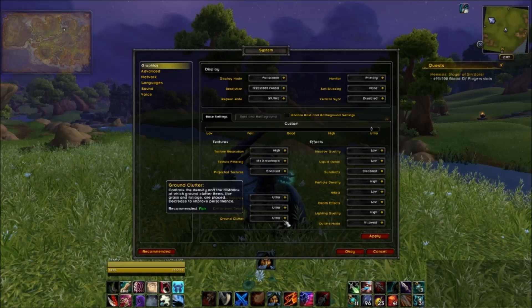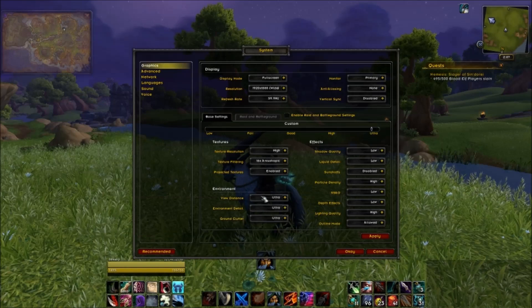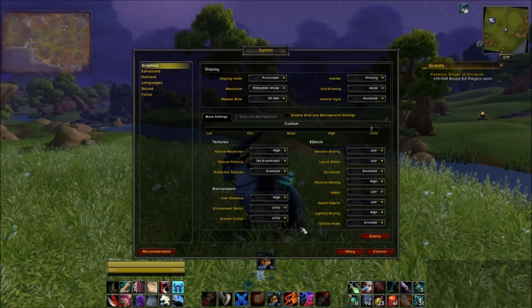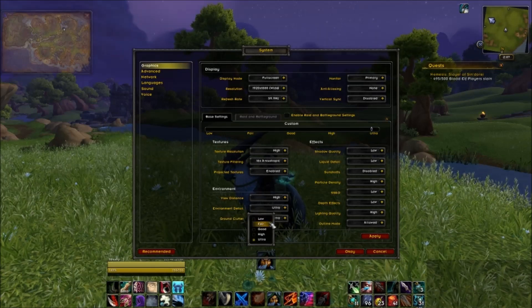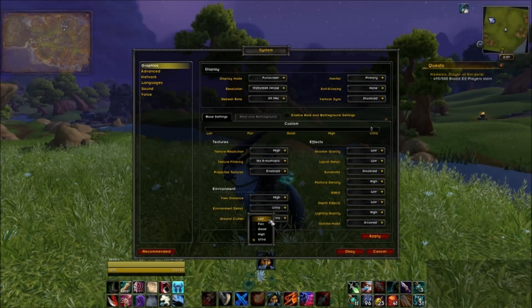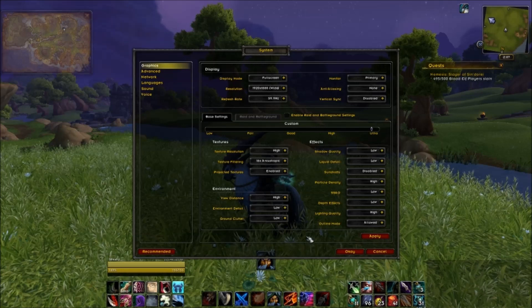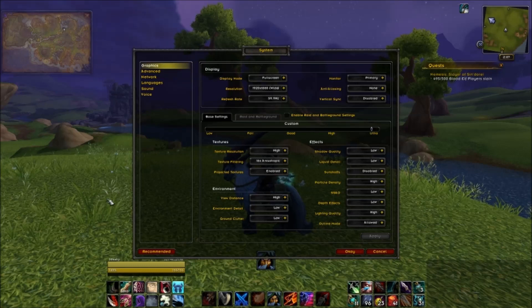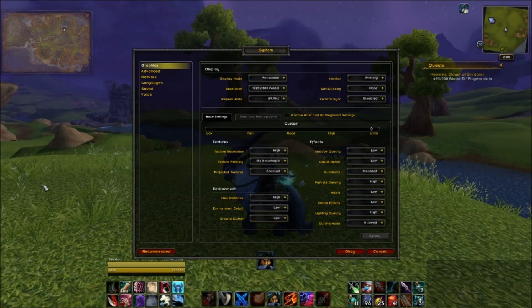Lighting quality I like to leave on high — it doesn't have as much of an impact on frames per second as you might think. Moving over to the environment section: your view distance, environment detail, and ground clutter are some of your biggest frames-per-second hogs in the entire graphic setup. View distance I usually drop to good or high. Environment detail covers things like grass, rocks, and extra things on the ground — same with ground clutter. See how adjusting that affects your grass. Each one of those different patches of grass is animated, and that really sucks your frames per second down a huge amount.